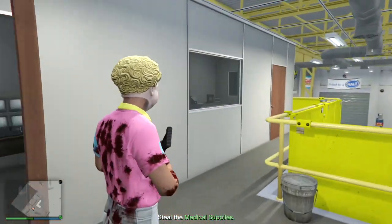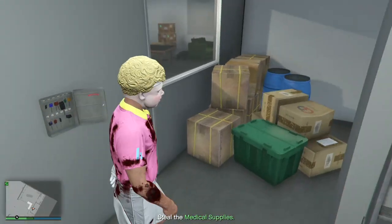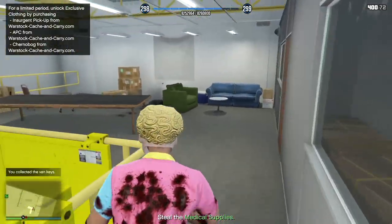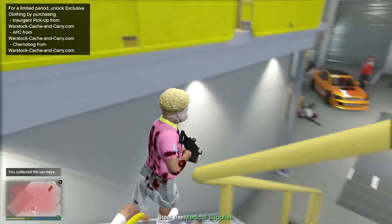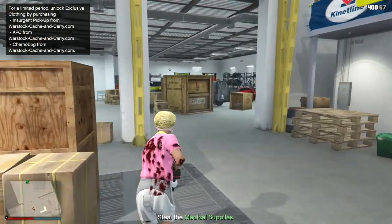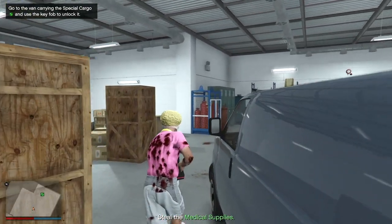I think the stone hatchet is going to be something I use going forward - that was absolutely awesome. When you pick up the keys, a couple of extra guys spawn a fair distance away. I'm going to take them out. I think it failed on me slightly at the end, but let's just take these guys out. The stone hatchet may well be the way to go forward.